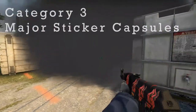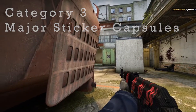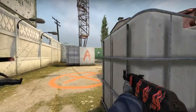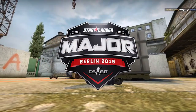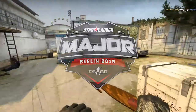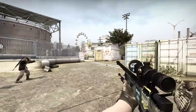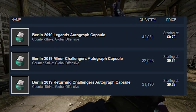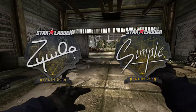The third category is the Major Sticker Capsules. These capsules include all the player signatures and the team logos from teams that attend the CSGO Major. A lot of people are investing in the Major Sticker Capsules, as shown by the most recent Major, Berlin 2019. Even though many people invested in that Major, there were a few standout stickers and capsules that proved to be profitable, such as the Berlin 2019 Legend Autograph Capsule, the Berlin 2019 Returning Challengers Autograph Capsule, and the Zywoo and Simple stickers.